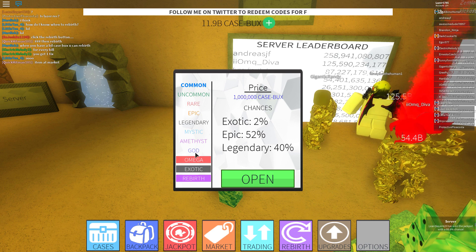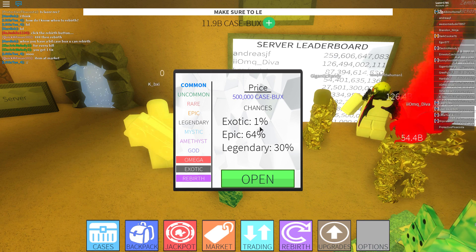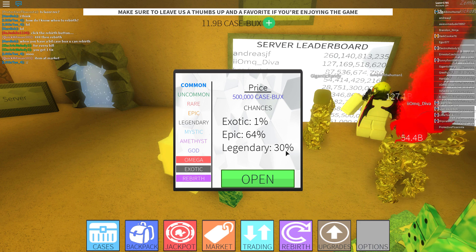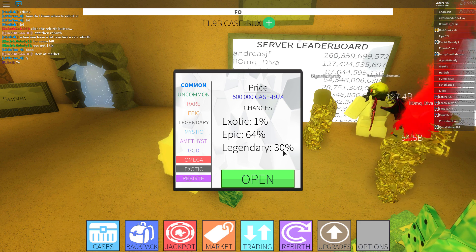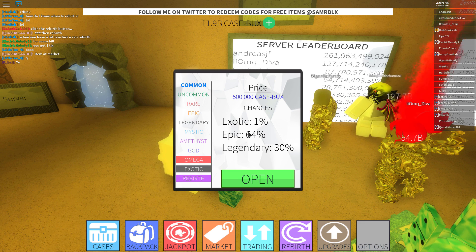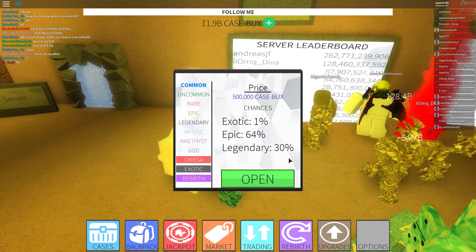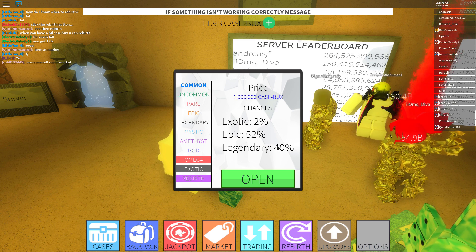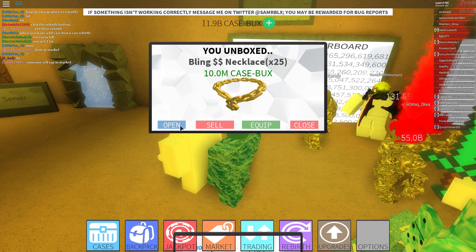We're opening the amethyst case. You can now see the drop chances: the amethyst case has a 1% chance of exotic, 64% chance of epic, and 30% chance of legendary. Wait — 30 plus 64 plus 1 is only 95 percent. What's with the other 5 percent? Do you get nothing, or a potato?